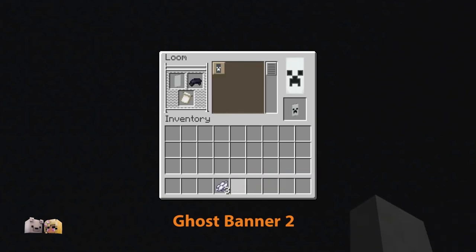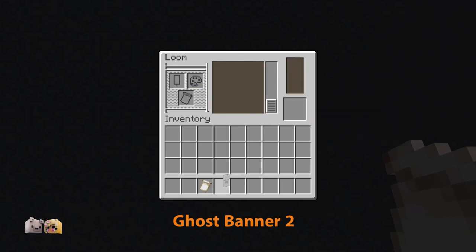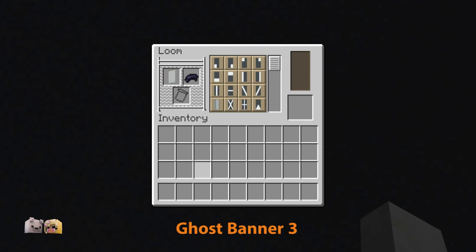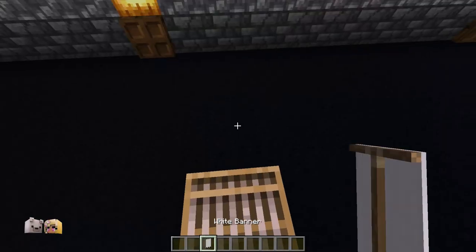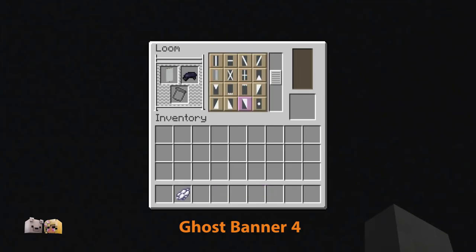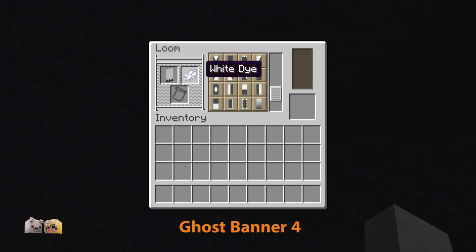For the next face, start with a creeper face again, followed by a white border and two white ombres. Next, create a simple banner with the decoration at the bottom, and one more very similar, this time using an ombre to soften it.